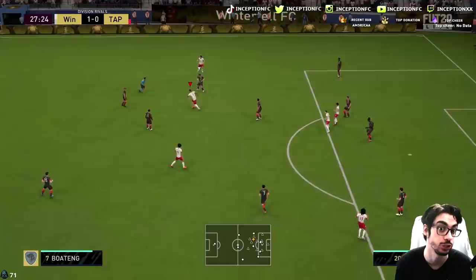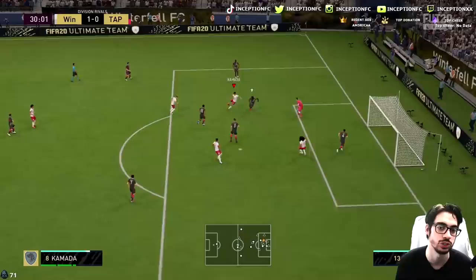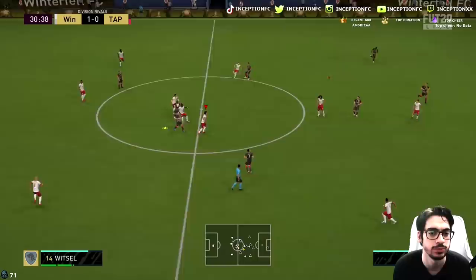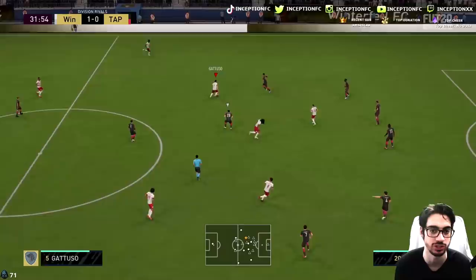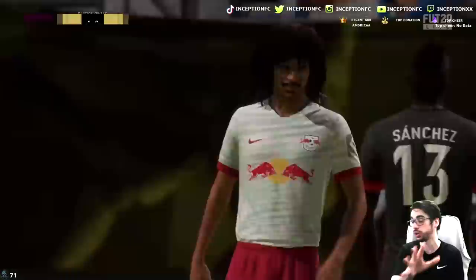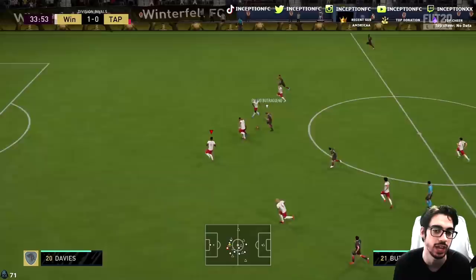Usually when I do reviews for these types of cards I'll call a card usable but then it's not that good — but this is like a genuinely usable good card. I wish Rafael Leão felt like this. These base card stats are exactly what Rafael Leão should have had to make him more usable in this game's meta. Nice run there — first-time shot across goal, but it's too close to the goalkeeper. He shoots it wide there but he is facing away from goal, so those shots are going to be less consistent.